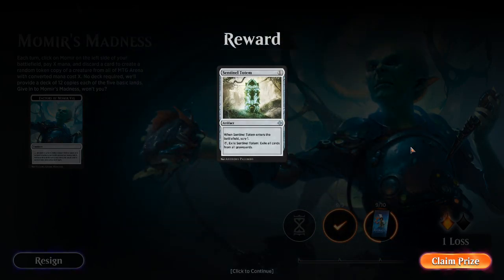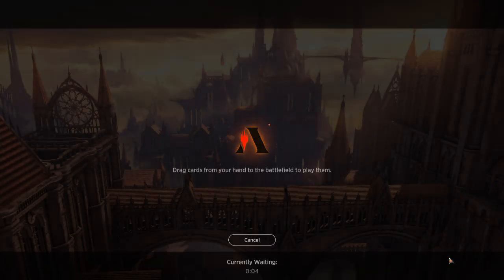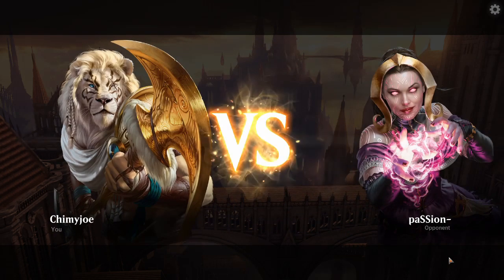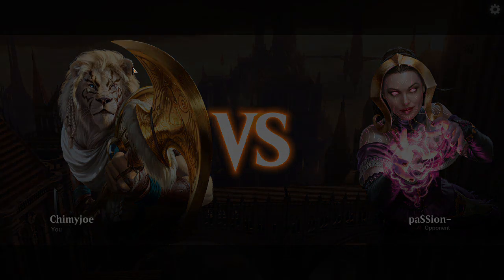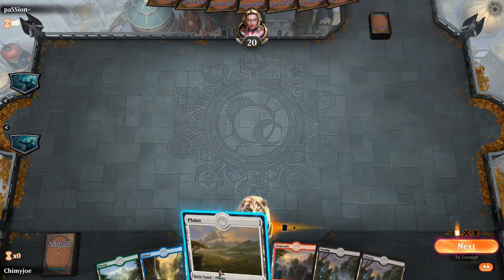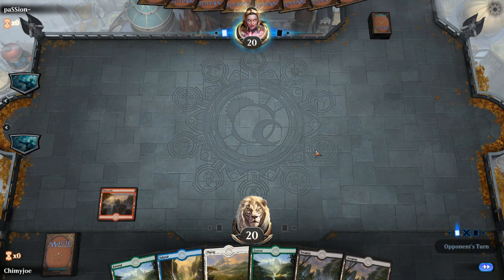We got a card - Sentinel Totem. What a fantastic card. It's not a bad graveyard hate card, but that's all it does. Pay one to scry, and then you can sacrifice to get rid of the graveyard. If you've noticed, if you were wondering why my avatar has been changing, it's because I haven't set a default. Every time I update Magic it deselects my avatar, so I just don't care about it anymore. Gives me a random one every time - kind of nice, rotates through them all.